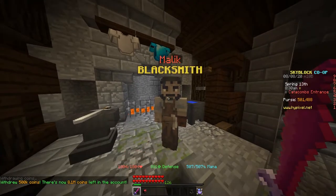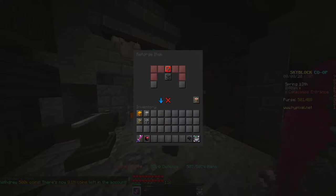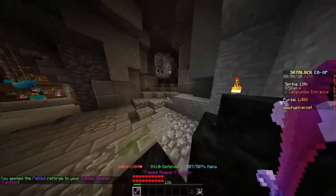We're here at Malik the Blacksmith, going to his advanced reforging. Put the Reaper Falchion there, Dragon's Claw there — costs 500k coins — and boom, now we have a Fabled Reaper Falchion.